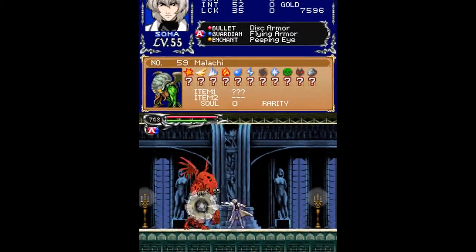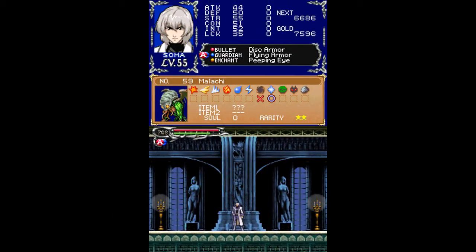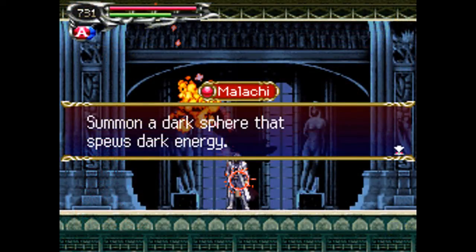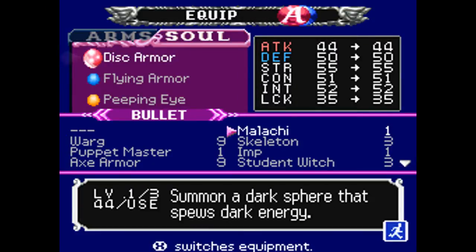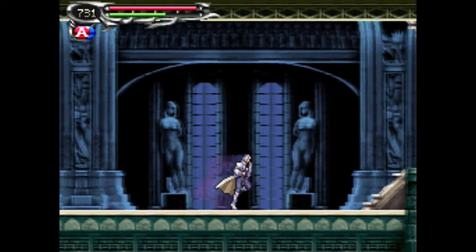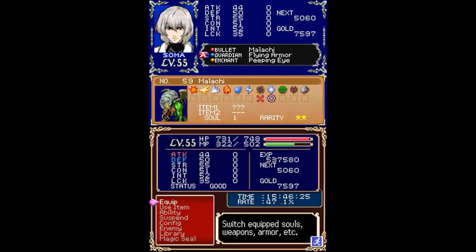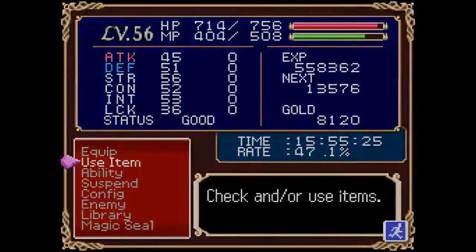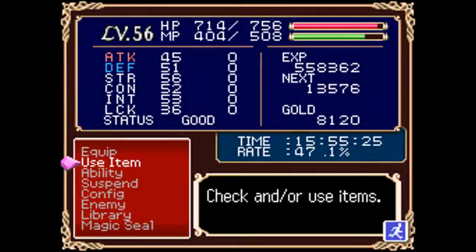The next monster on our list is the Malakai. It's got an item drop and a semi-rare soul. I've got Malakai's soul, which summons a dark sphere that spews dark energy. You've seen this one in action before — it's a level three soul and this is the one that Dimitri tried to use on us back when we battled him. I've also got Malakai's regular item drop, which is the High Mind Up — a consumable that restores 200 MP.